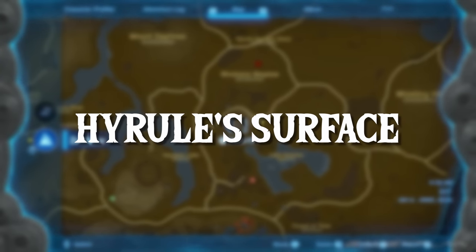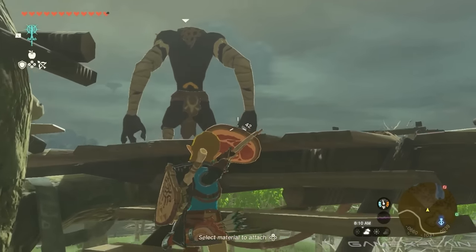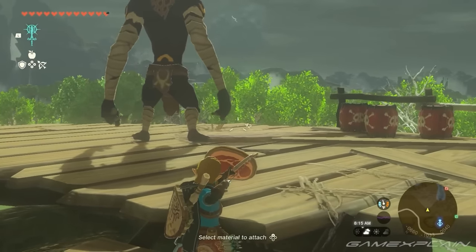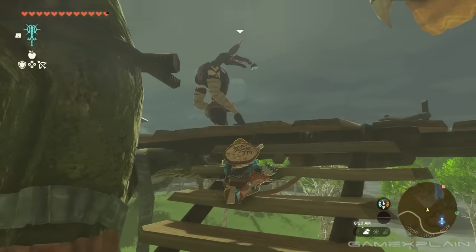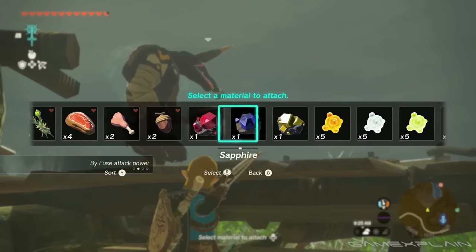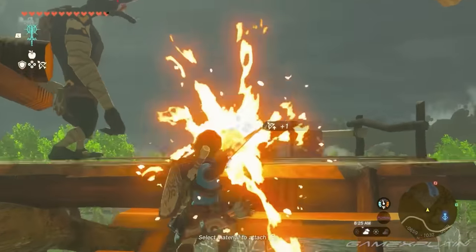Moving to the surface of Hyrule gameplay: Link uses the material menu to attach a piece of raw meat to an arrow, attracting a Moblin — similar to how mighty bananas attracted Yiga Clan members. It's also confirmed that you can only fuse two things together, so the dream of chaining 10 sticks into a super-long weapon is over.